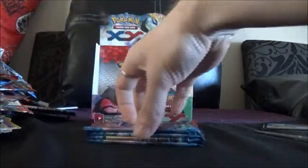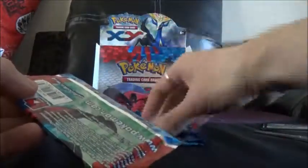Right, so we've only got four more packs left. We've got Venusaur, Blastoise, Venosaur again, and Venusaur — no more Xerneas packs.